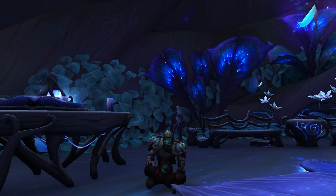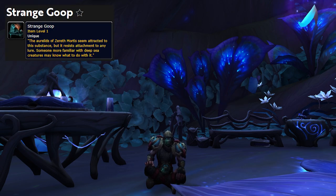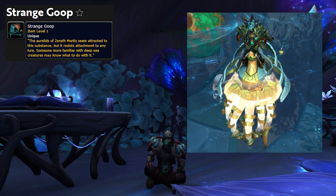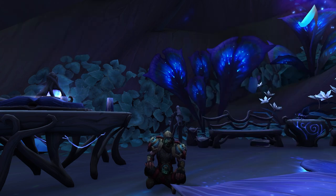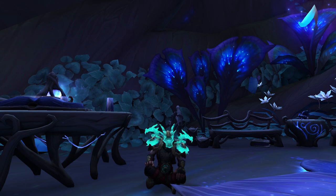Getting away from pets, we now have Strange Goop. This item is probably pretty familiar if you are a mount collector — it is for the Deep Star Jellyfish Mount. To those who have never heard of this item before, you actually have to fish for it, and that is why it is so rare. Currently, the average number of casts needed is anywhere between 1,000 to 1,500 casts in order to get one Strange Goop — that is a lot of time investment.